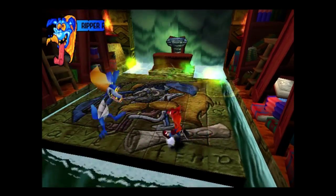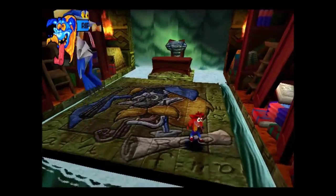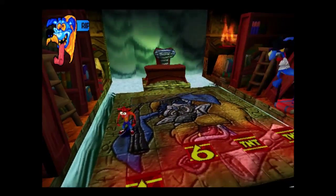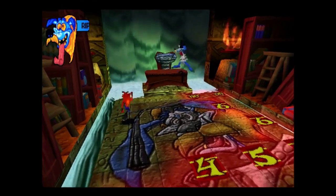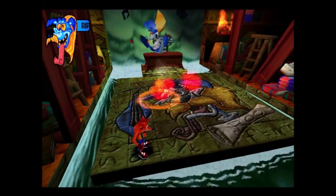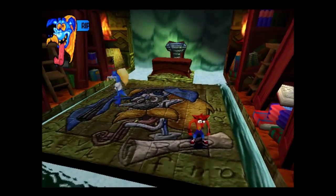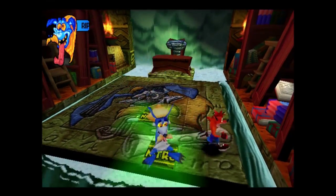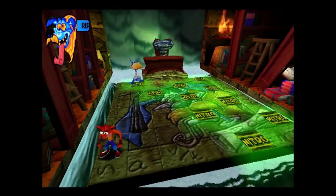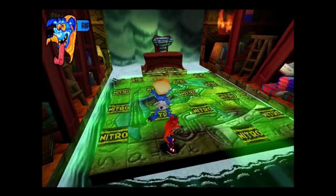He'll always leave a safe spot, and then you just attack him. The last hit will be after he does this nitro pattern. Please notice I do not have an Aku Aku protecting me — if he hits me once, I'm restarting.